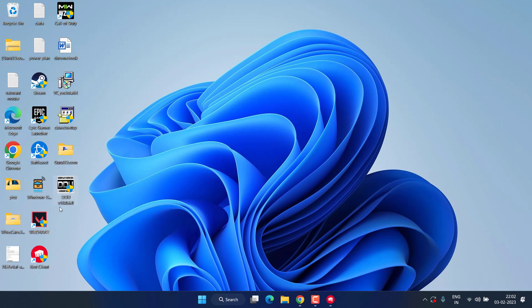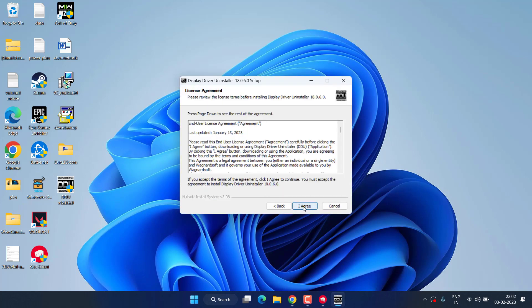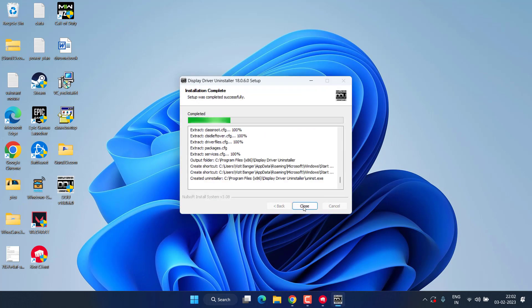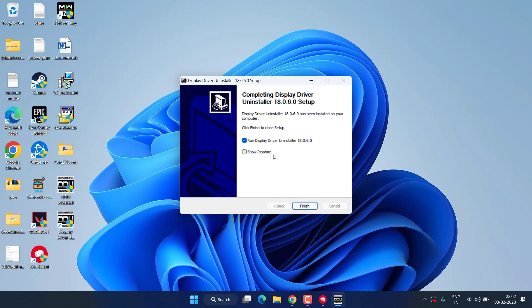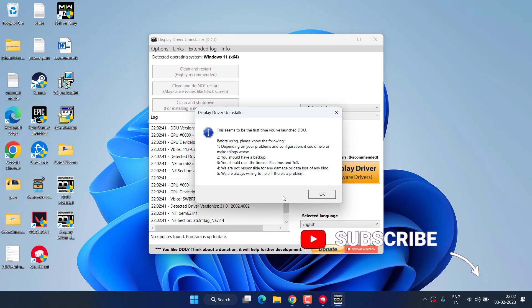Now here is DDU — go ahead and run it. Accept the terms and conditions to install it on your PC. Once you launch it, proceed to the next configuration step.